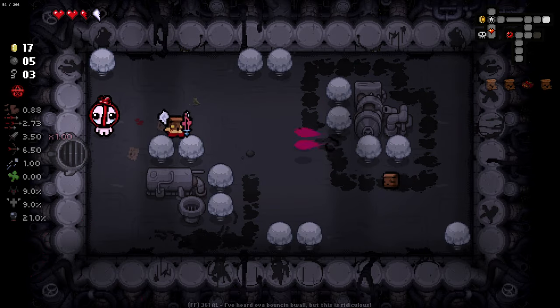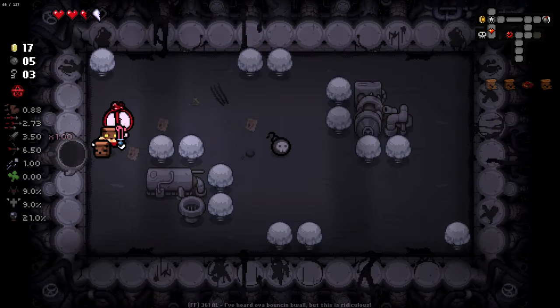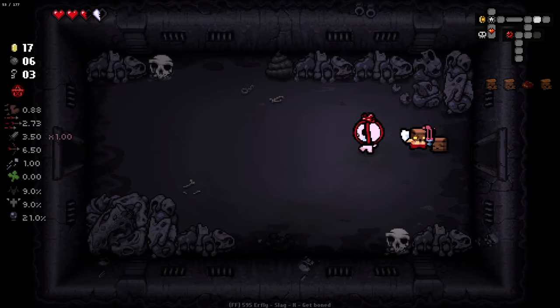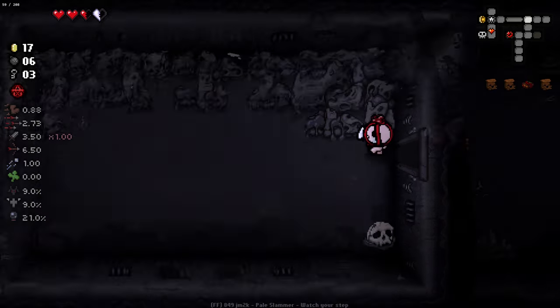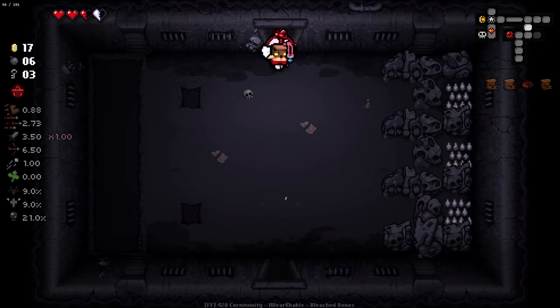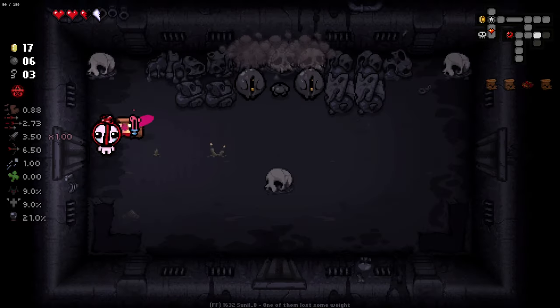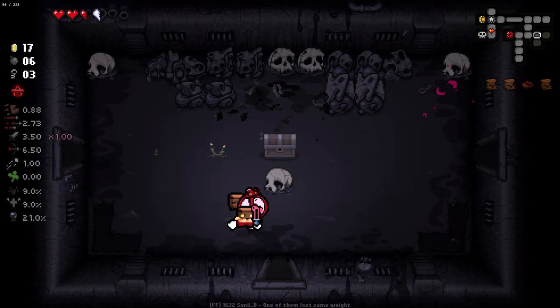Look at the little one — the little guy, he's trying his darndest to kill that thing. He's got so much determination. He sees what his father, his elder, has become. He's trying to impress, but he simply cannot.